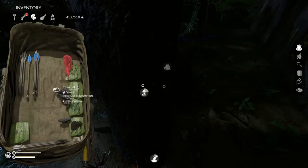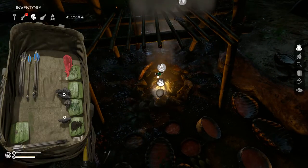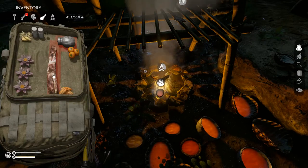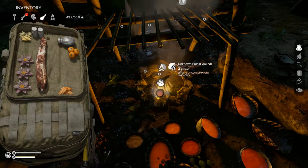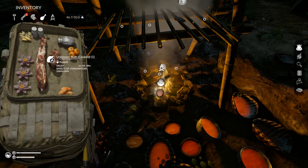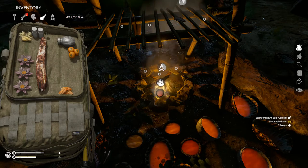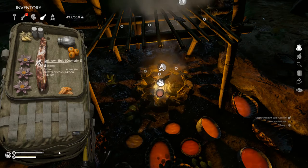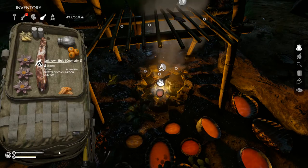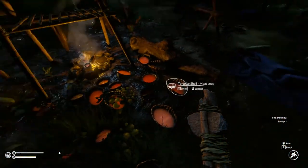We need to put some charcoal in here too — a couple pieces. These things are cooked now — look at this. It's cooked, and this one is also cooked. Effects of consumption: unknown. What happens when I eat it? It gave me energy and carbohydrates, and it didn't poison me! How about that? That one gave me a ton of carbs — that was super good. We'll eat the other one tomorrow because I don't need all those carbs right now.